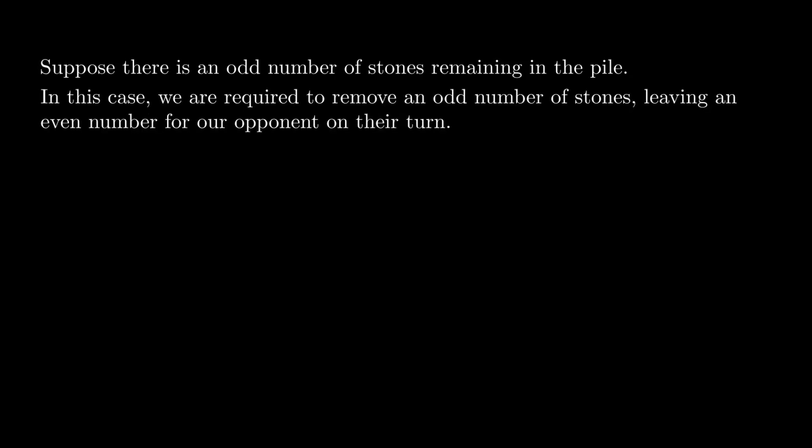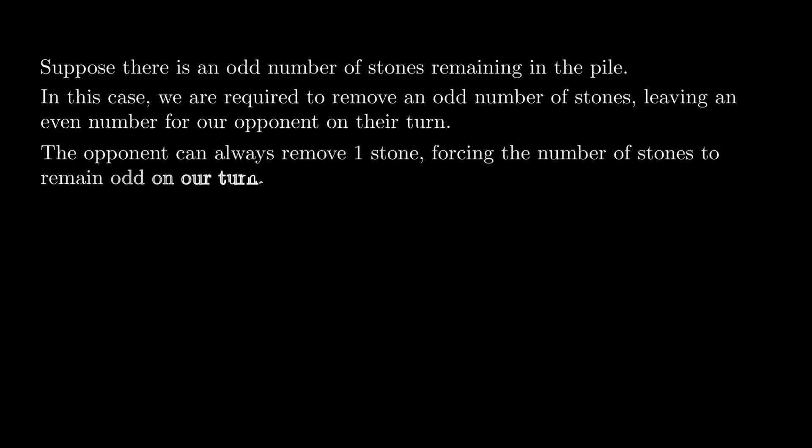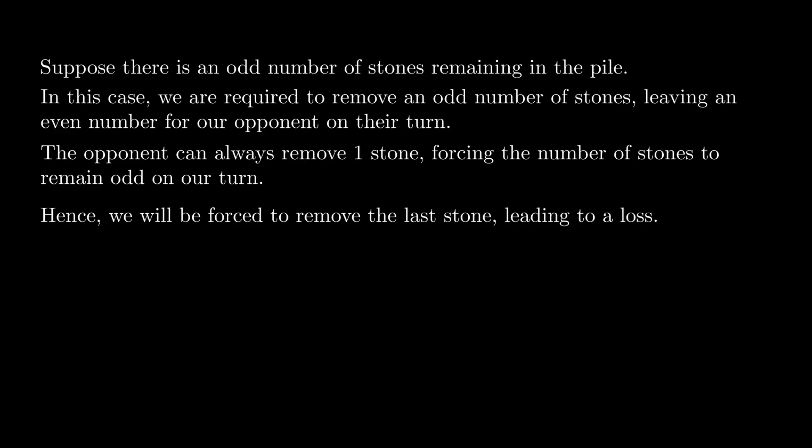Suppose there is an odd number of stones remaining in the pile. All factors of odd numbers are odd numbers. Hence, we are required to remove an odd number of stones, leaving an even number for our opponent on their turn. The opponent can always remove one stone on their turn, forcing the number of stones to remain odd on our turn. Hence, we would be forced to remove the last stone, leading to a loss.